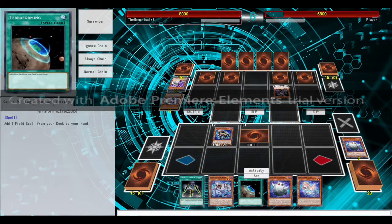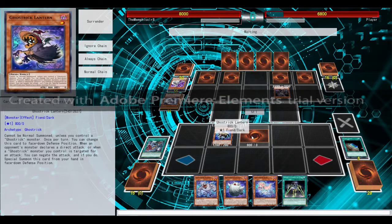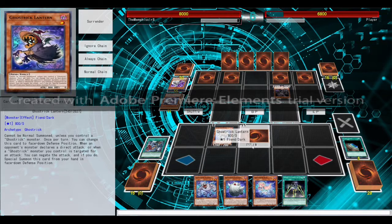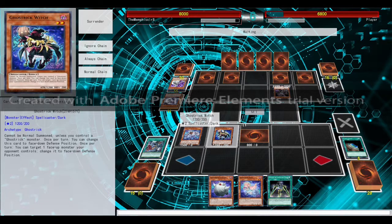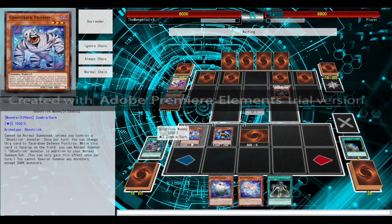We drew Dali, which would be good for later. We're going to play our Terraform and get ourselves another copy of that really nice field spell that protects us from damage. Checking what he's got — there's that one Paleozoic. I don't remember what it does, but it does things. We're going to summon Ghostric Mimmy — Mimmy's effect is that we get an extra normal summon. It's pretty nice. It would be even nicer if we got all our traps. Ghostrics do not have much in the way of searching power, sad to say.